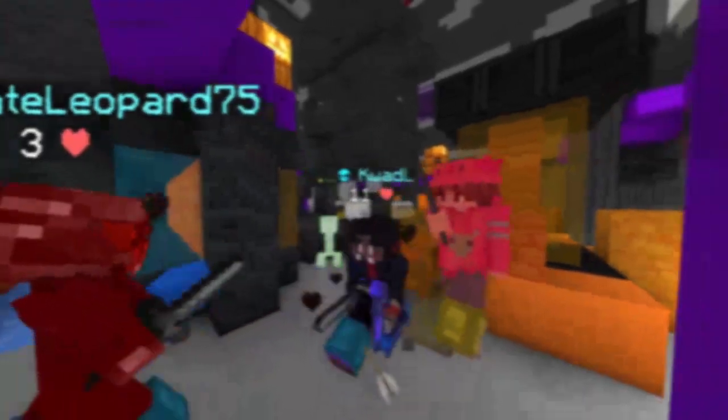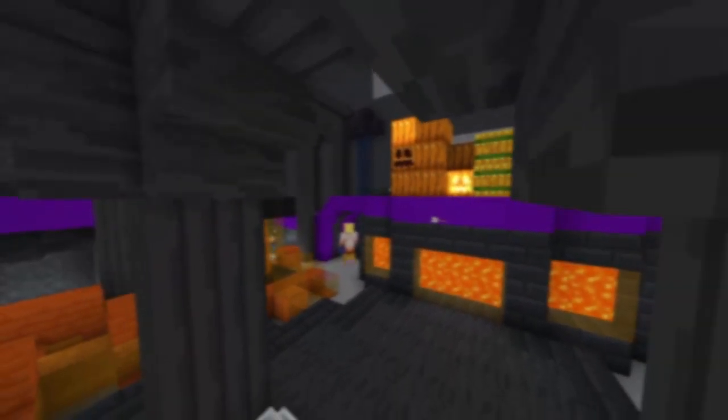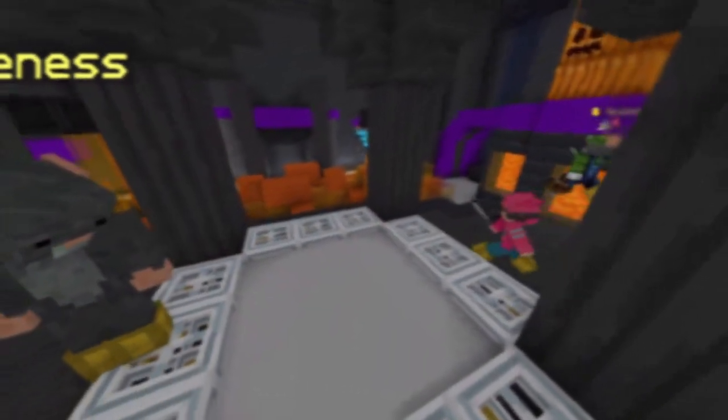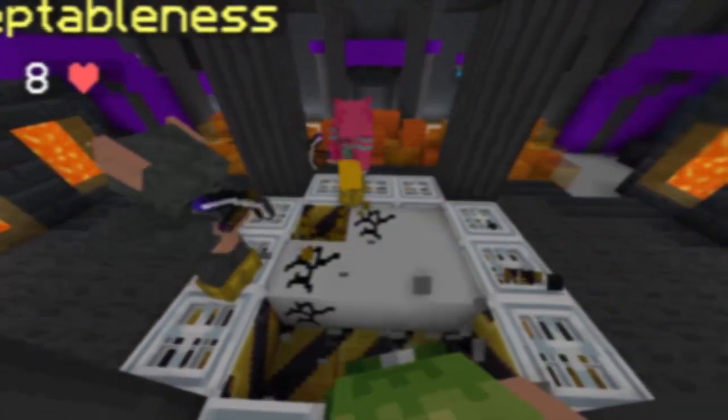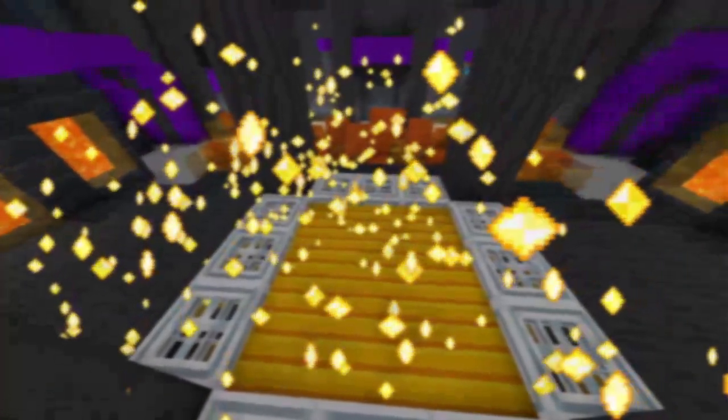In Battle Box, we have removed the scaffolding from half of the map as it was quite a pain to play with. For Battle Box kit selection, you can now stand on a pressure plate rather than pressing a button, because some people ended up with the wrong kit. You can also no longer pick up arrows, and you also have more armor points so it will take longer to die.